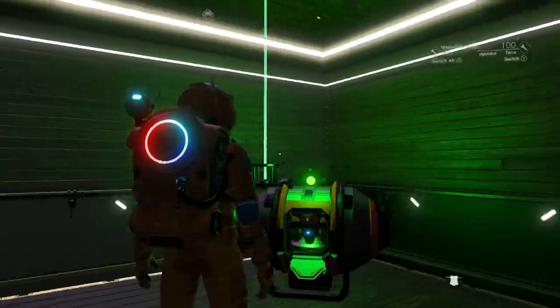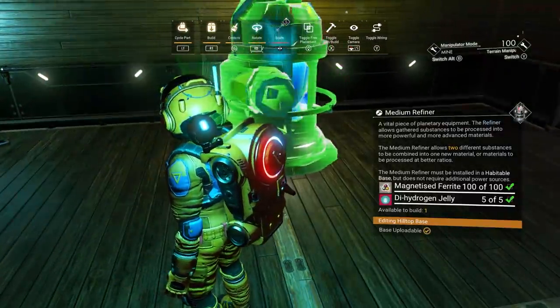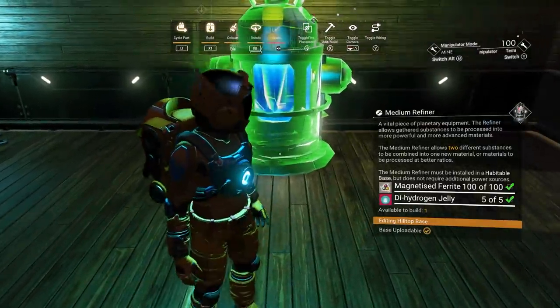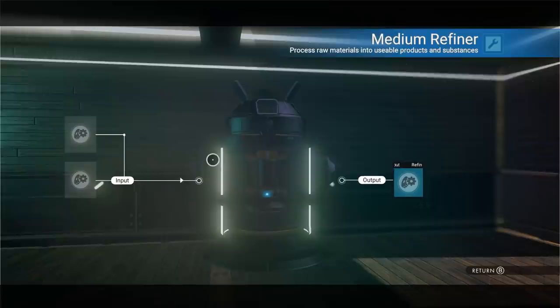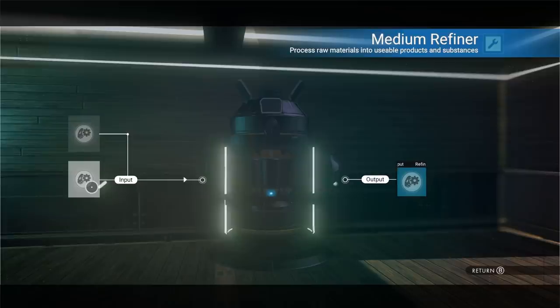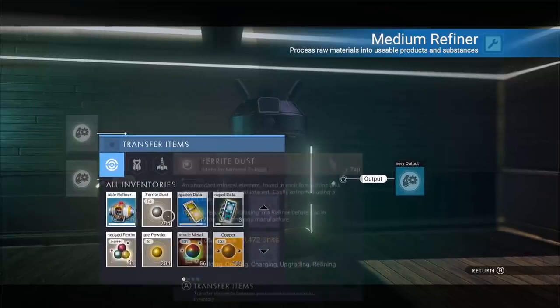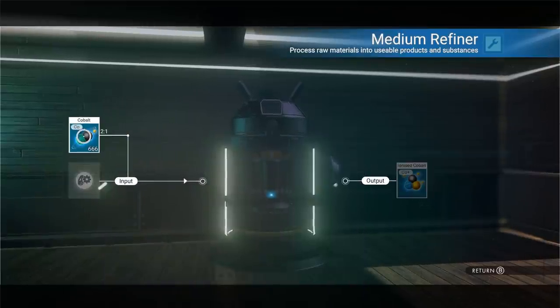Once we have the materials we need, let's place our medium refiner down. The great thing about it is you don't need power at all — you just put it down and it's good to go. You don't need fuel, you don't need anything. It's just awesome. The benefit is it has two input slots, and that works to our advantage. Let's use cobalt — you can find that in a lot of caves, those cave icicles that hang down. Put our cobalt in there — let's put 10 cobalt in there and then take our oxygen.